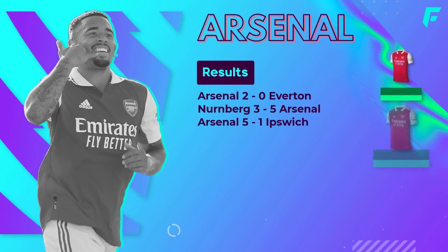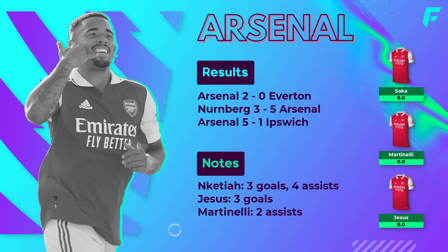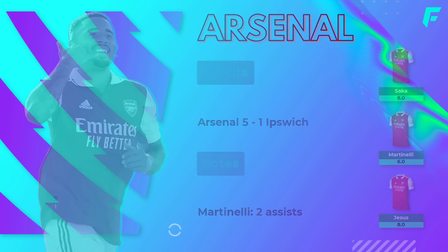Starting with Arsenal, Nketiah scored a hat-trick against Ipswich Town in their first preseason game, just before Jesus signed for Arsenal. In Arsenal's second game against Nuremberg, Jesus scored twice after coming on at half time and his ownership has shot up off the back of an impressive debut. Martinelli has two assists in preseason so far, with nothing from Smith Rowe who is competing for the same spot, so good news for Martinelli owners. In Arsenal's most recent preseason friendly, Jesus was on the score sheet again making it three goals in two games, and Saka was also on the score sheet in the 2-0 win against Everton.